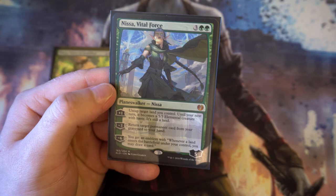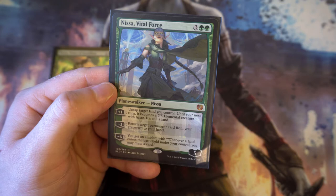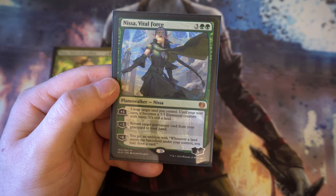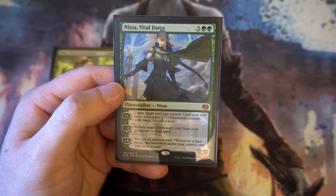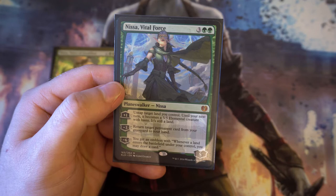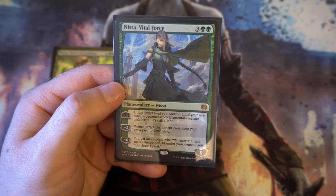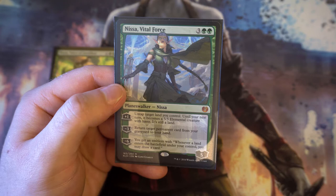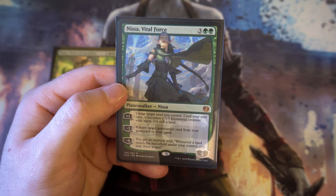Last of the planeswalkers is Nissa, Vital Force from Kaladesh — five loyalty for five mana. The plus one untaps a target land you control and it becomes a 5/5 elemental, which is nice to swing in with. The minus three returns a target permanent card from your graveyard to your hand, and the ultimate gives you an emblem where whenever a land enters the battlefield under your control, you may draw a card. Personally, I'd use the plus one a few times rather than ultimating straight away, since keeping that 5/5 blocker every turn does far more work.